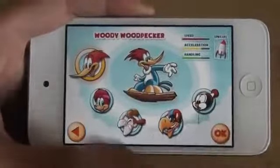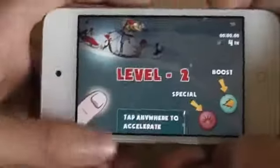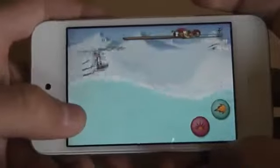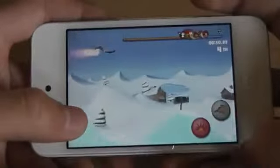So let's choose our character. I'm going to choose Woody Woodpecker. As you can see, this looks a lot like Tiny Wings, but you have to race against other people. So currently I'm in fourth place, which is pretty bad. I have power-ups.